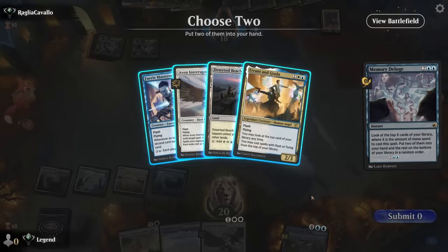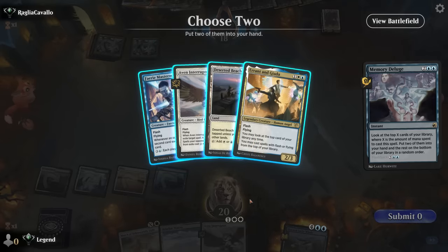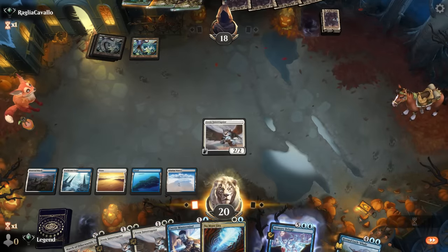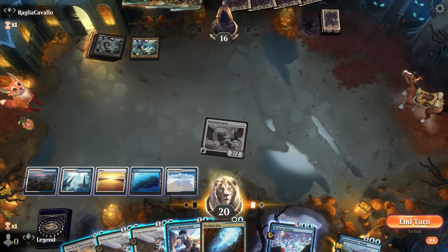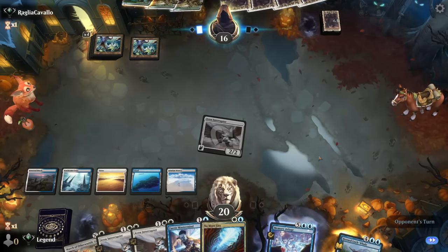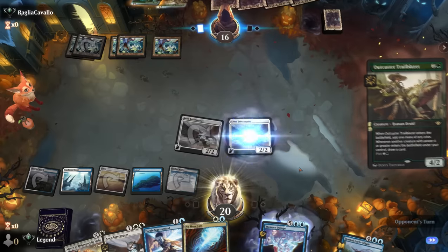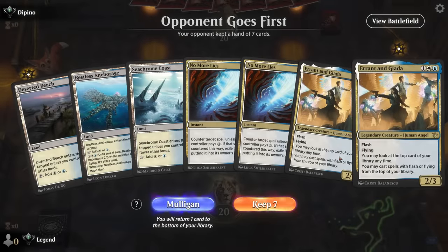We could Deluge and then wait on Interruptor until next turn. Going Mastermind plus Interruptor since we can play both in the same turn — didn't really need the land, and Errant and Jada is nice too but this should be good enough with No More Lies as well. If there's ever a moment to showcase the strength of Aven Interruptor, it's this one. We just pass, let them maybe play something from exile, then use Interruptor. Main-phasing it would make spells cost two more from the start. The opponent concedes before we can show them the third Aven Interruptor — on to the next one.